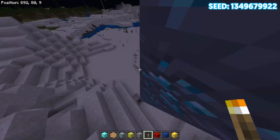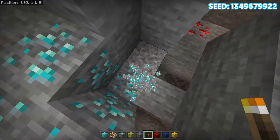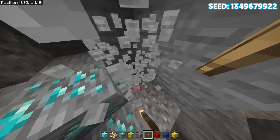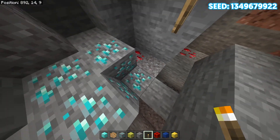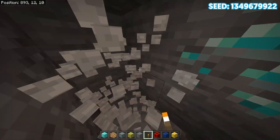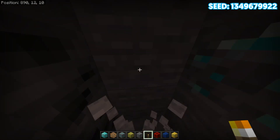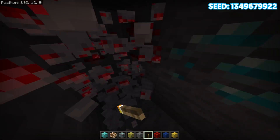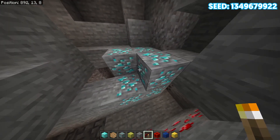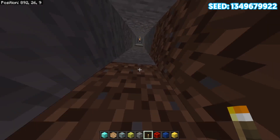Coming over here, we can find some more diamonds. I tried to mark the ones closest to spawn and these are definitely very close. Coming down here, we can find a pretty good amount: one, two, three, four — and I believe there are even more. That makes five, and then six, and then seven diamonds in total. That's pretty impressive — seven diamonds here bringing your total to 23 diamonds.